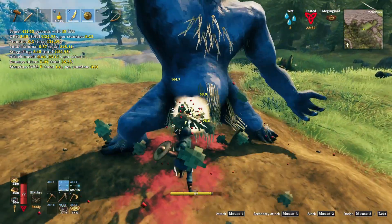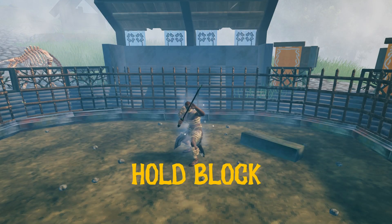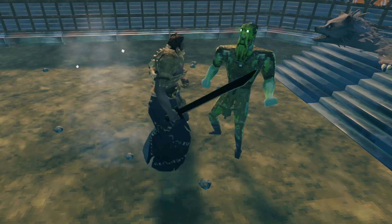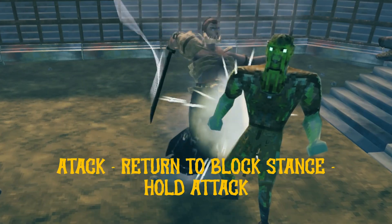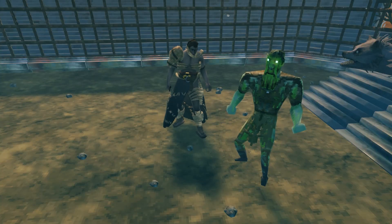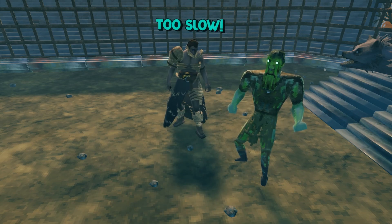Here's the promised example you can try for yourself. Start attacking while holding the block button and keep holding it throughout the combo. Perform your first attack, and as soon as your character returns to block stance, press and hold the attack button to add an extra fourth hit to a normal three-hit chain. This does increase damage per second, and yes, it works.